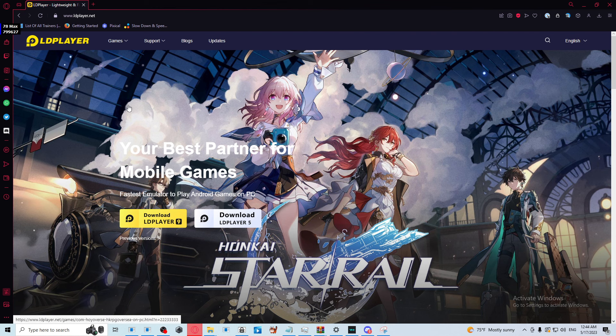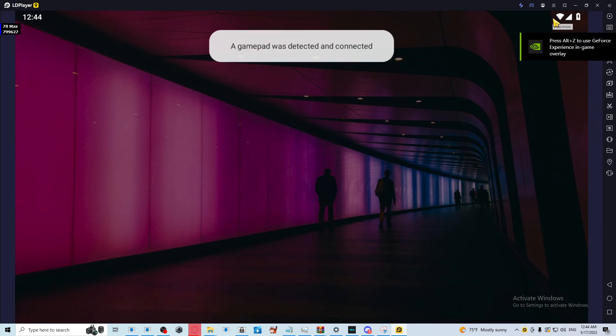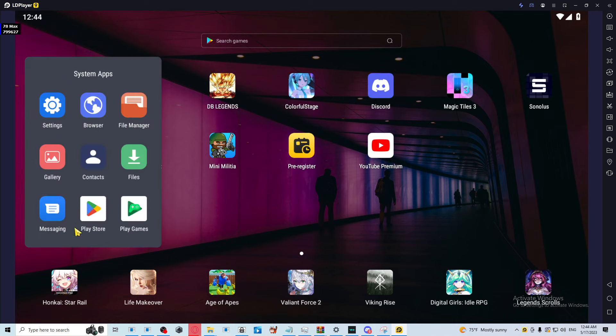It will ask you to restart, so just do that. Then you click System Apps so that you can download it — the Play Store is right there, so you can download Colorful Stage from there.